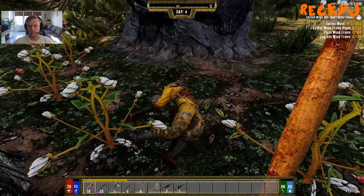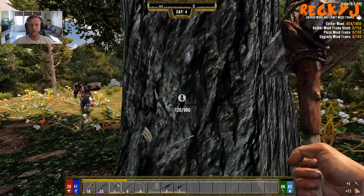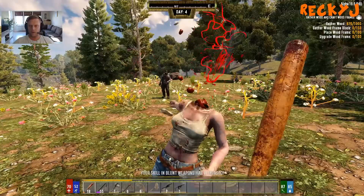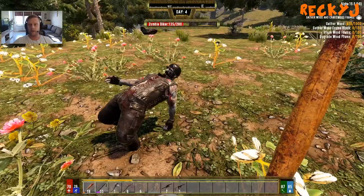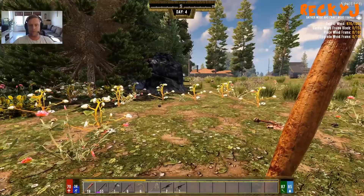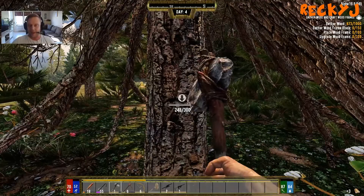I can make red tea and stuff. We cranked down the difficulty a bit to be honest — we had it on Nomad, now we have it on default because it's too hard. We couldn't even make it and we want to have fun. We're still going to be challenging, but having the zombie horde coming that frequently at that high difficulty is going to be a bit too much to actually play.